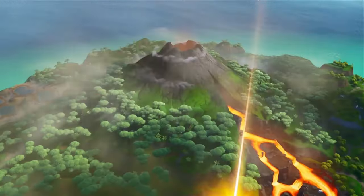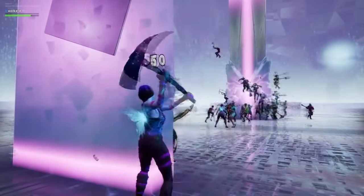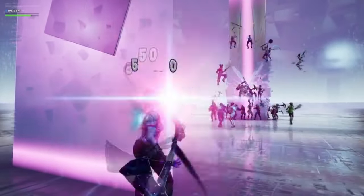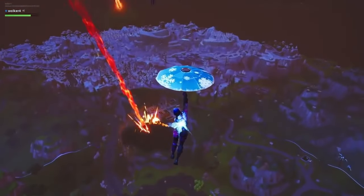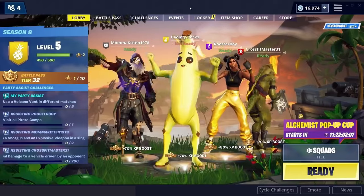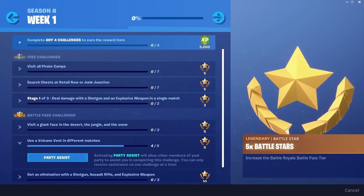Season 8's live event was named the Unvaulting Event and let players vote on one item they wanted to unvault. The drum gun was picked and immediately unvaulted following the event. After the unvaulting, the volcano erupted, destroying Tilted Towers, Retail Row, and hitting the side of Polar Peak's mountain. New to this season's Battle Pass was the party assist feature, which let your friends help out with certain challenges.